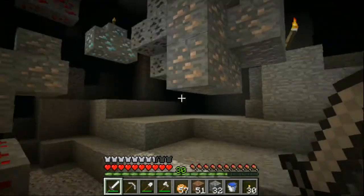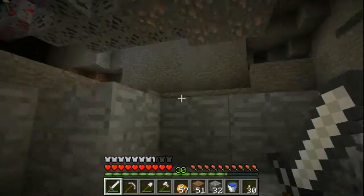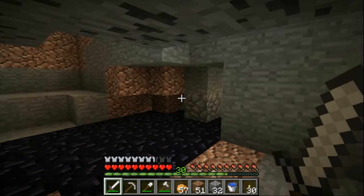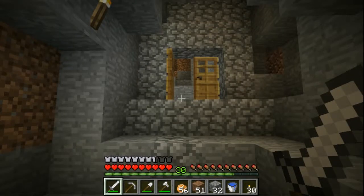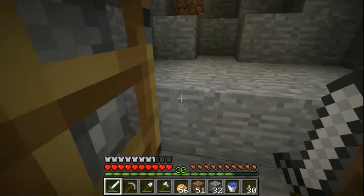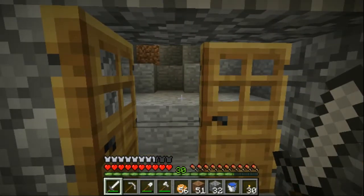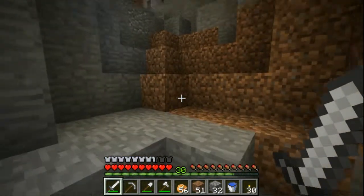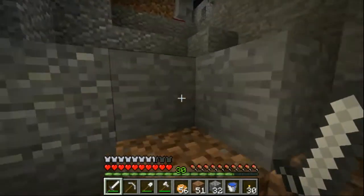I'm not going to mine that out right now. What we're going to do instead is go upstairs and do some work up there. So yeah, the snapshot still has some issues — this door is actually closed. It looks open but it's actually closed. It's kind of fun though, like a mystery: is that door open or isn't it?